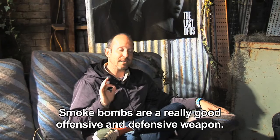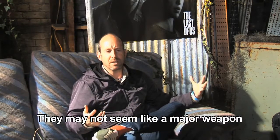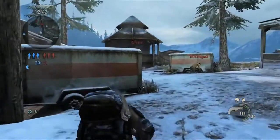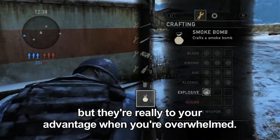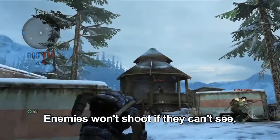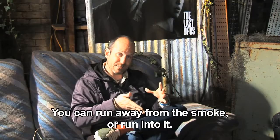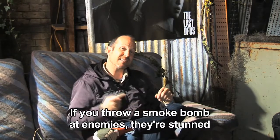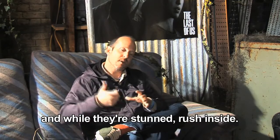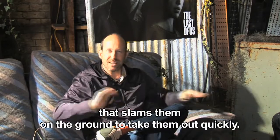Smoke bombs are a really good offensive and defensive weapon. It doesn't seem like a big heavy weapon to use — oh, it's a smoke bomb — but it's really to your advantage because when you're getting overwhelmed, you throw a smoke bomb and the enemies won't shoot through something they can't see. It's like quick cover essentially. Now you can run away from it, or you can run into it. If you throw a smoke bomb at guys, they get instantly stunned from the concussive burst. Rush inside, hit triangle and square quickly, and you do a combo attack where you grab and slam them on the ground and take them out really quickly.